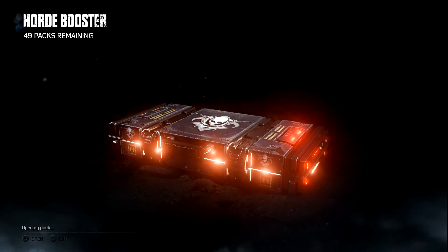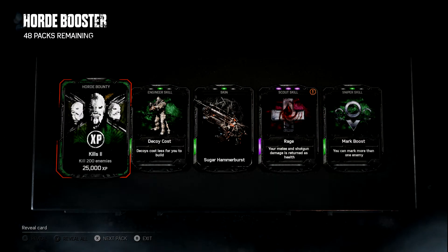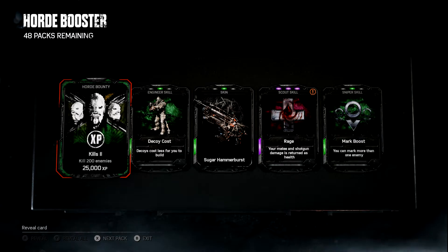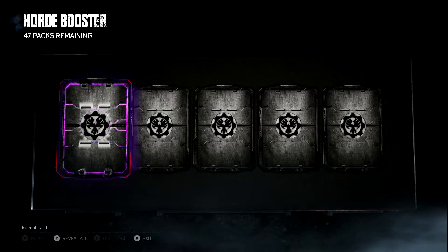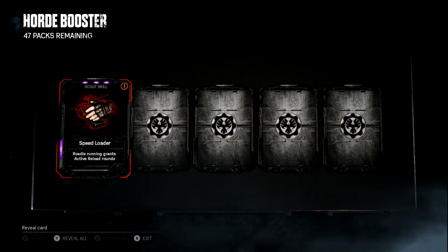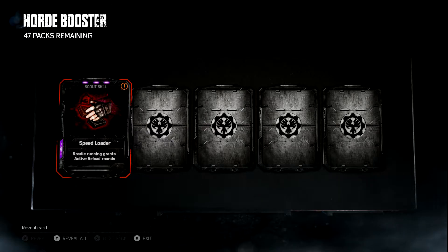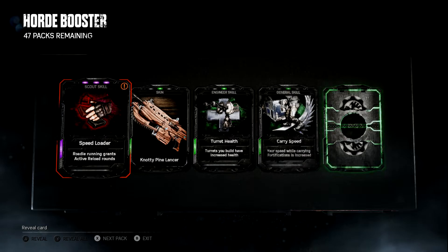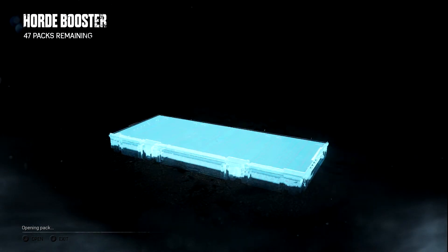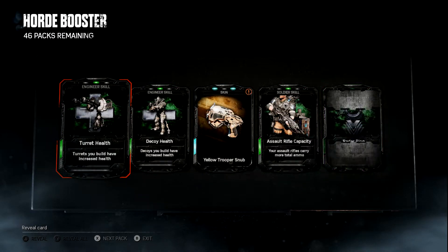All cards are very good right now because to get a level six skill card, you actually need 20 copies of that card. I got an Epic in my second box — Rage. It's not bad, not great; it's a pretty good card but depends on the difficulty you're playing on. Right now I'm looking for the new cards. There's one — roadie running grants active reload ammo. Interesting, I like it. You could run out, pick up the power, come back and have active reloaded ammo. I could see where that could help.